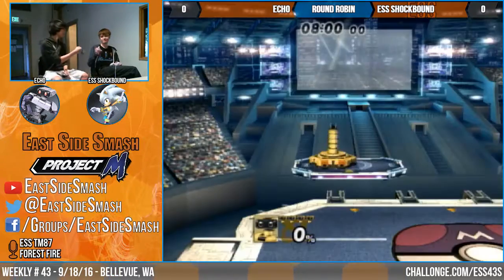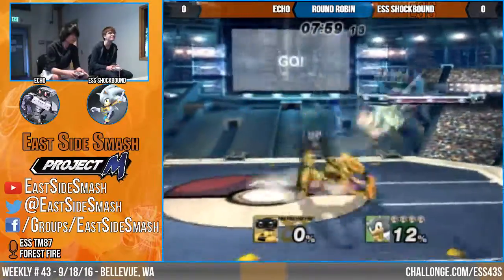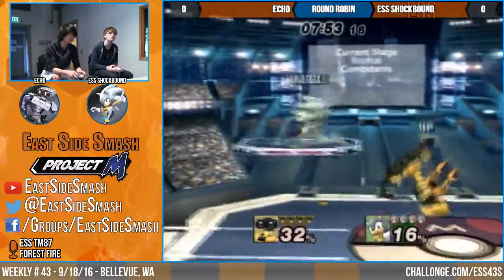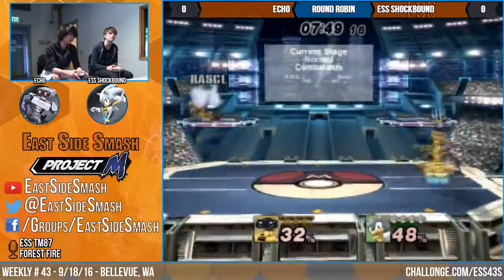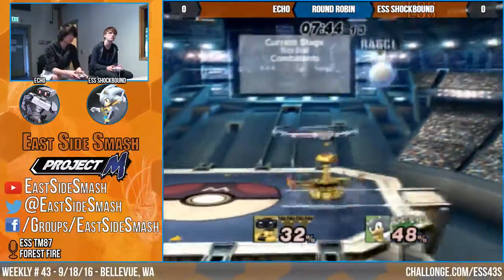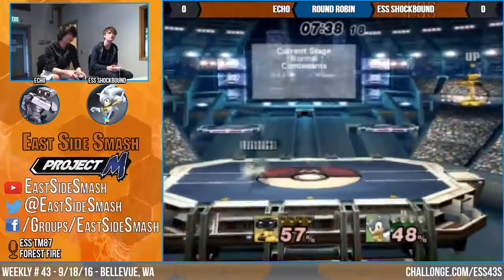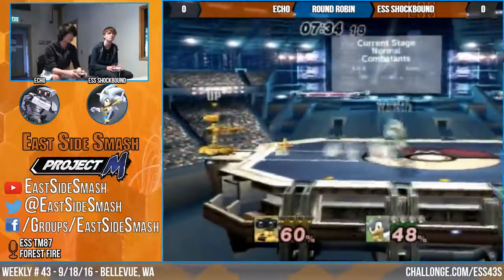Rock is frame 1 — technically it's a frame 0 input because you're already starting there, but it is a frame 1 input. So Rock is automatically the fastest move in the game. What you have to do is read that they're going to throw Rock. You look at their hand; when you see that their hand is going to stay closed, they can't be doing Paper or Scissors, so they have to be going Rock. You go Paper — you read that.